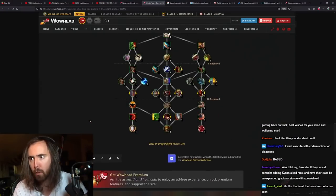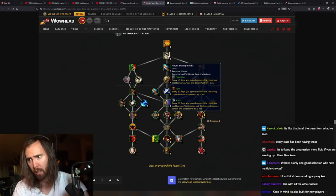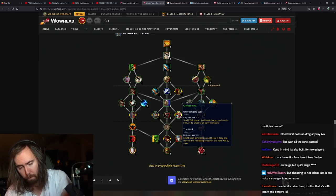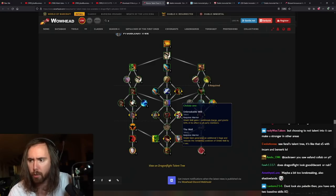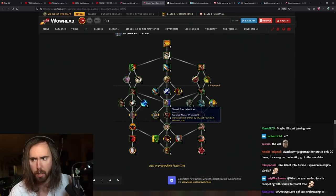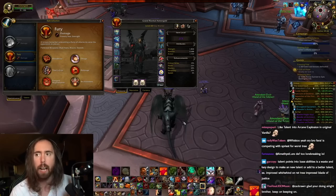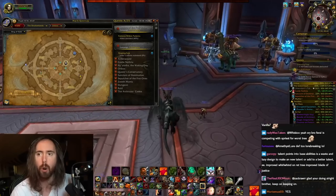Shield block lasts longer, attacks have a chance to make your next Execute cost no rage. Anger Management. Shield Wall gains one additional charge and grants 50% of its effect to all party members — that's like the Dragon Soul legendary/tier set. Shield Slam generates 5 rage and reduces the main cooldown on Shield Wall by 5 seconds — I feel like that one's probably just better. Block chance by 6%, block value by 15% — block value is just kind of boring as a stat.